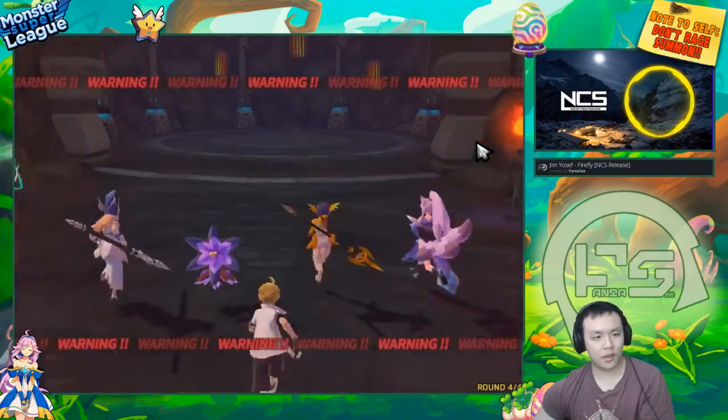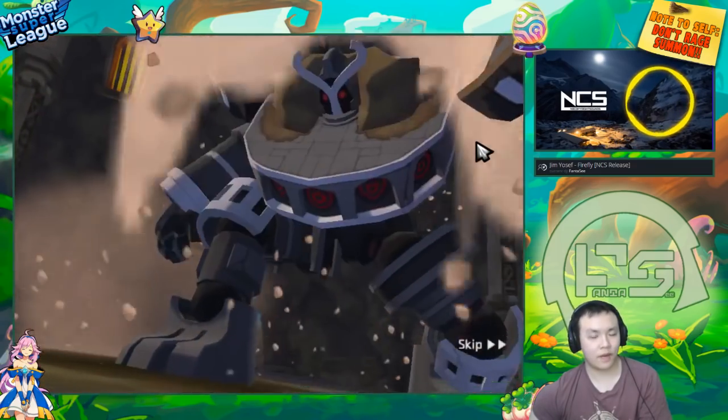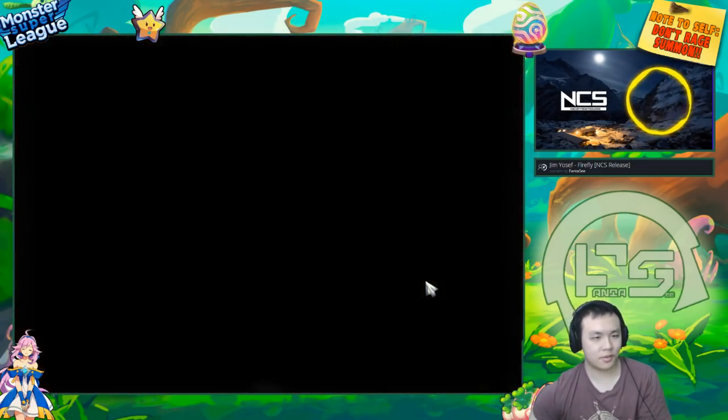Moment of truth — we have one less sap for the boss, but we have tons more damage and we have armor down, so I guess that's pretty good too.